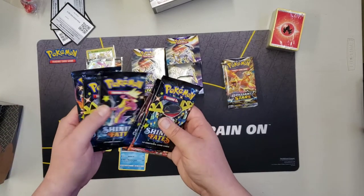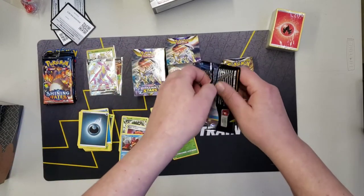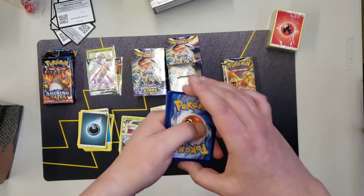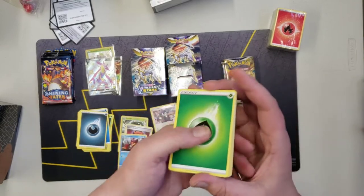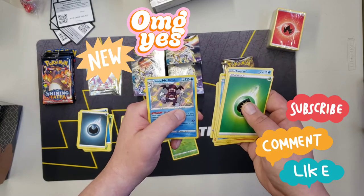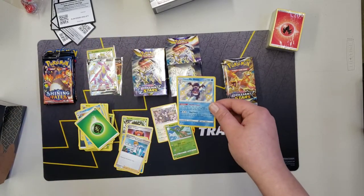We're gonna take a break after this pack and go over to do some Brilliant Stars. Code card — one, two, three, four — psychic energy, grass energy. Flaaffy, Rusted Sword, Fletchling, Snorunt, Trapinch, Nikit, Puzzle, Sphynx. Oh — Mr. Rime! I'm pretty sure I actually need that one, so that is a nice pull. Awesome, very happy about that — great one to hit at the halfway point!